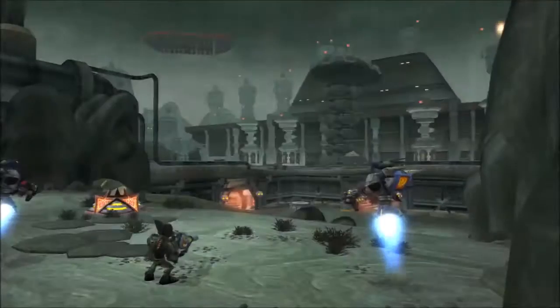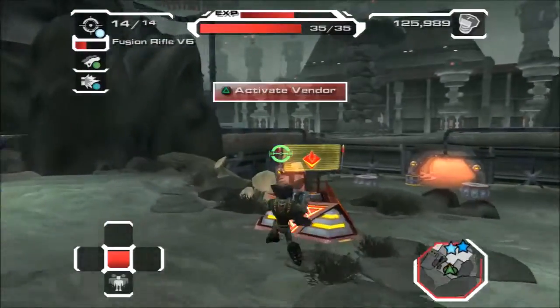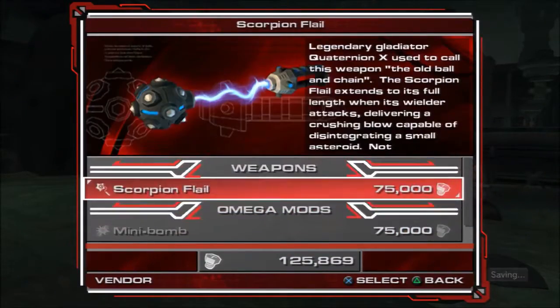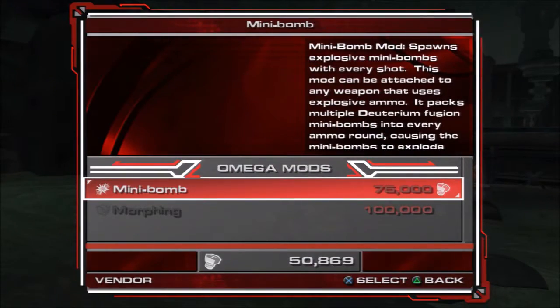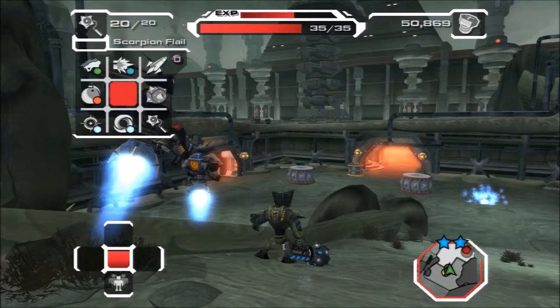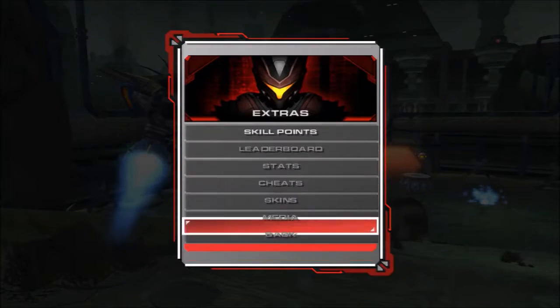Overlooking a map. We can buy the Scorpion Flail, and we can almost buy the Minibombot. We don't need you. I think it's better to use the Magna Cannon here.